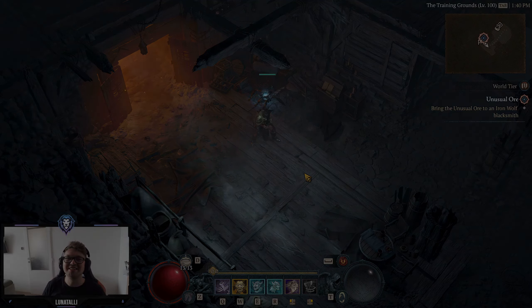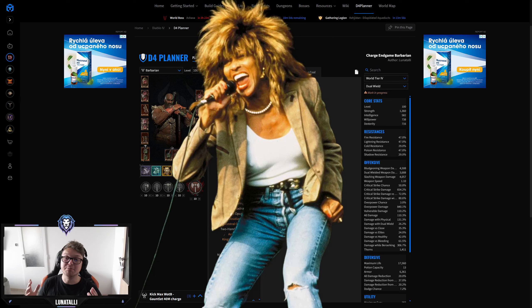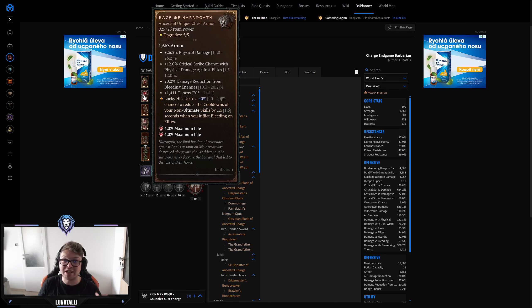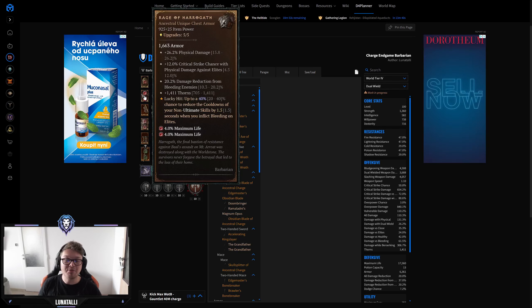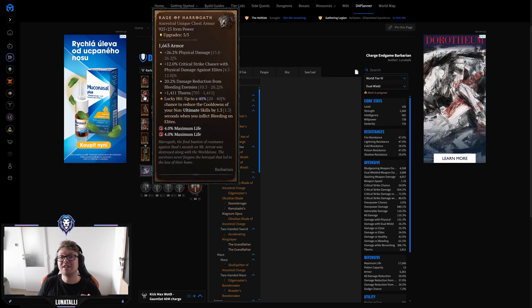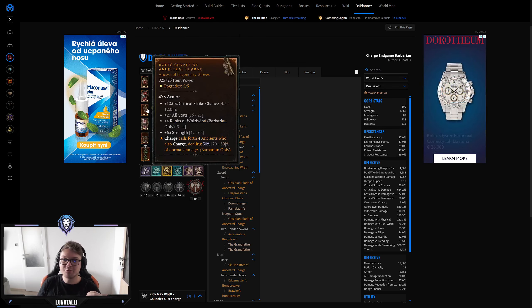This is kind of an evergreen build — I don't think you can do much differently in terms of gear and aspects. There are set items and aspects that are simply the best for gauntlet. We are going for Shako and Rage of Harrogate. Rage of Harrogate is the best chest in the game — I've been using it for weeks if not months as a Rend barbarian main. The cooldown reduction on this chest plus all the damage it gives, especially with crit strike chance to make sure that our charge pretty much always crits against elites to instant-kill them — absolutely bonkers.